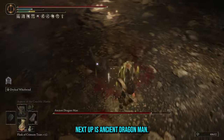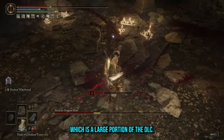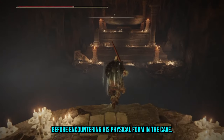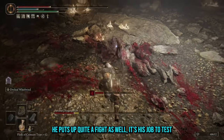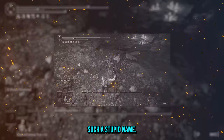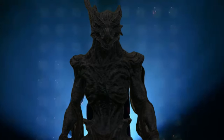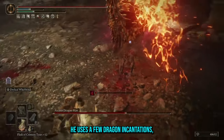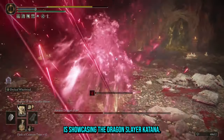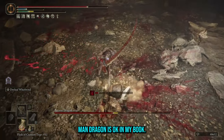Next up is Ancient Dragon Man. He was fun for an NPC fight and a cool introduction to the Dragon questline, which is a large portion of the DLC. You first battle a weaker version as an invader before encountering his physical form in the cave — he puts up quite a fight. It's his job to test you and make sure you're worthy to continue up the Jagged Peak. He uses a few dragon incantations which did catch me off guard, but his main selling point is showcasing the Dragon Slayer Katana. One of the more unique NPC fights in the DLC.